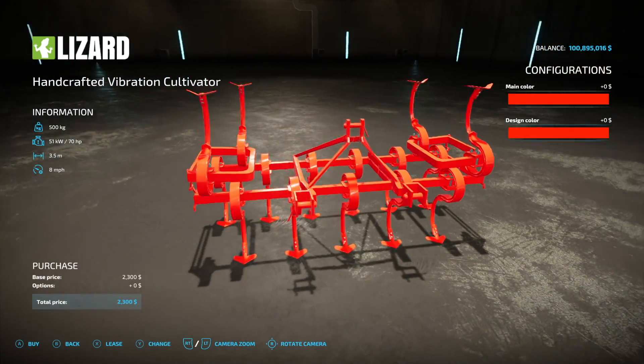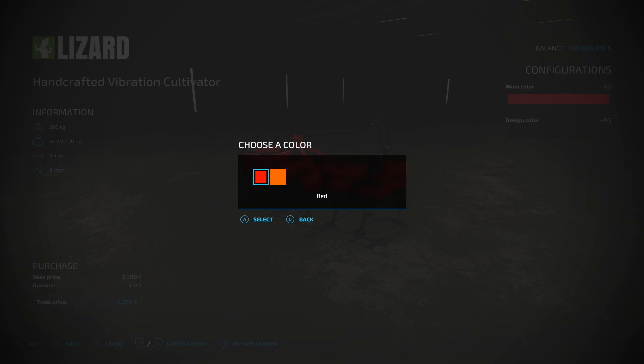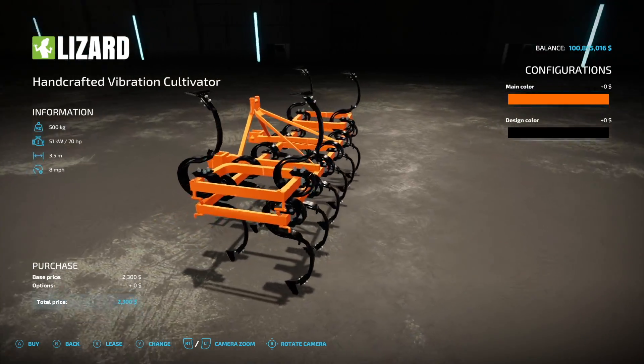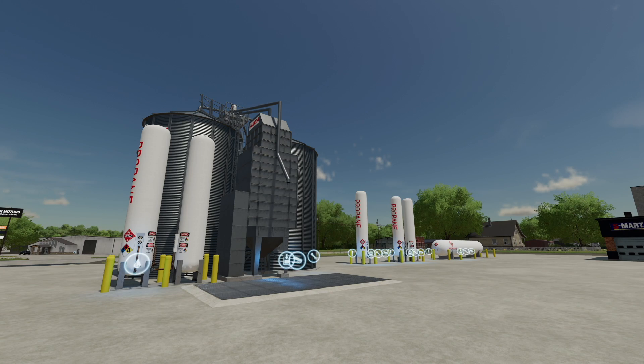Next we have a cultivator — the 3.5-meter handcrafted vibration cultivator. It comes in two color schemes: black and red, or red and orange. It weighs half a ton, requires 70 horsepower, has a 3.5-meter working width, and works at 8 miles per hour.